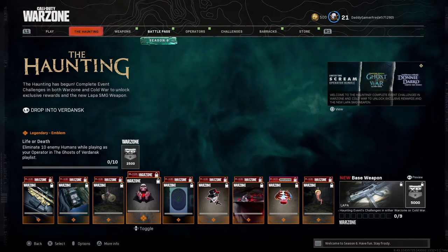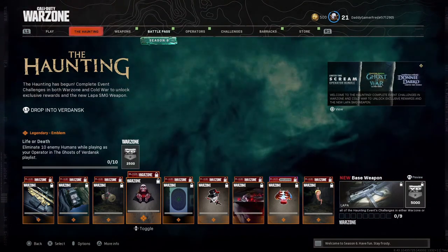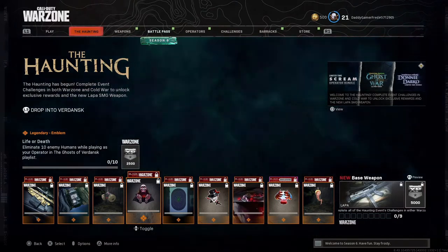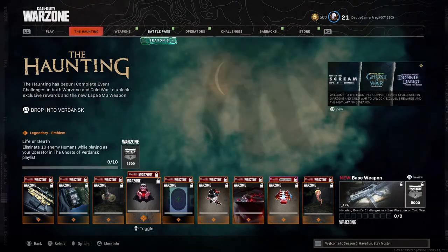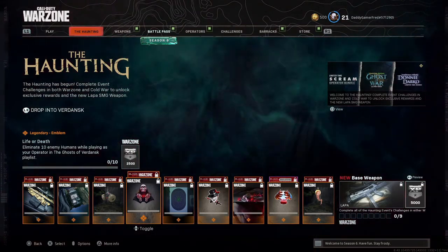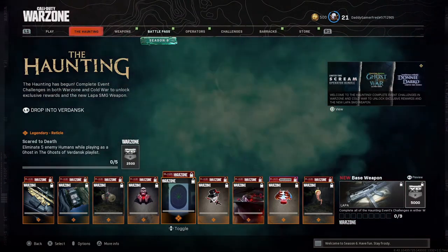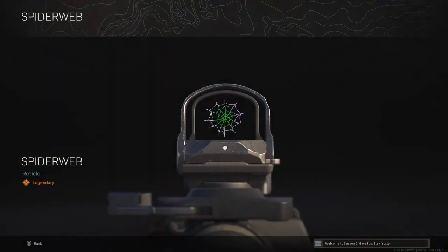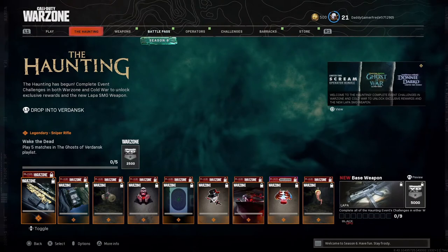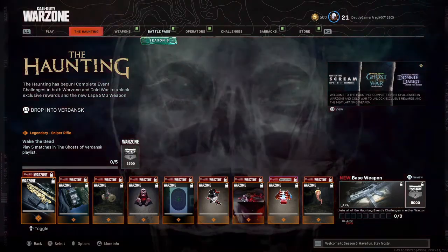I'm not too in love with weapon charms, same with calling cards. The next challenge is to eliminate 10 enemy humans while playing as your operator in the Ghost of Verdansk playlist — so you need 10 kills while you're still human and the people you're killing have to be human as well. You get this emblem for it, which is a spider web reticle — I'm not a fan.